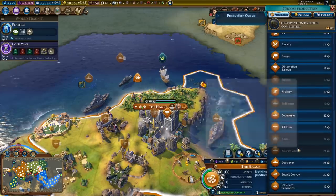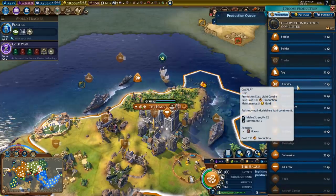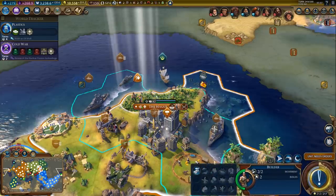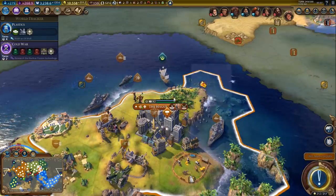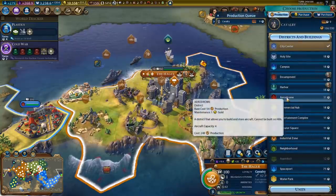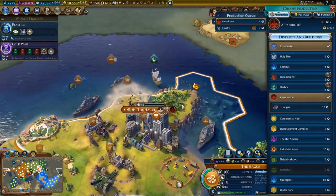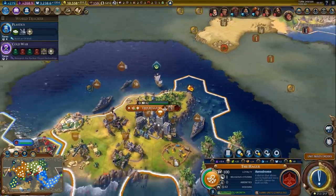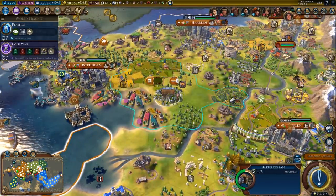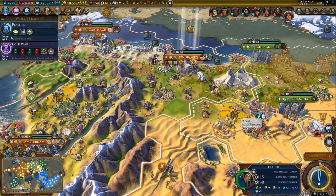Something cheap, preferably. We don't need a second observation balloon. Cavalry perhaps, because we could actually use that. Okay, let's chop that and leave it in the queue. Now we can actually build an aerodrome right here, move it to the front. And now we can chop the other jungle to speed up the aerodrome. Sounds good to me. Let's keep moving - we'll need an aerodrome near Eindhoven.